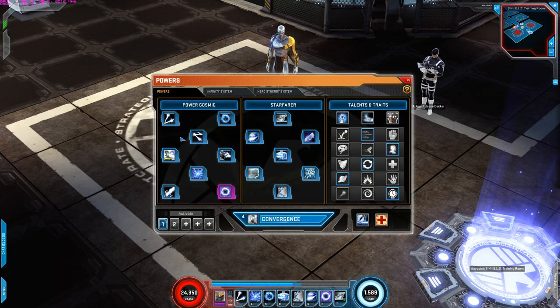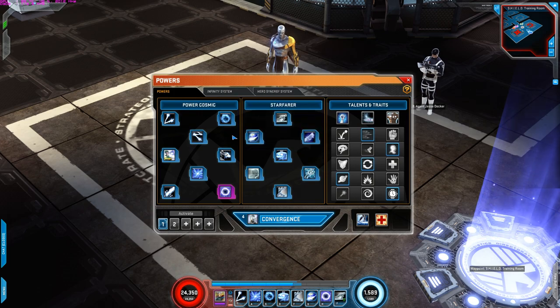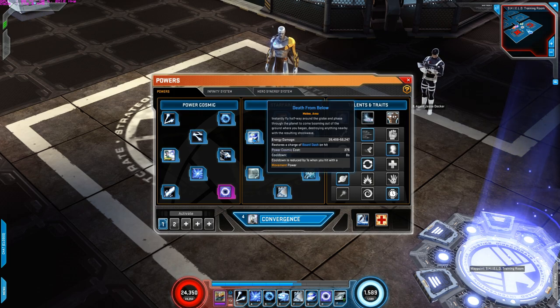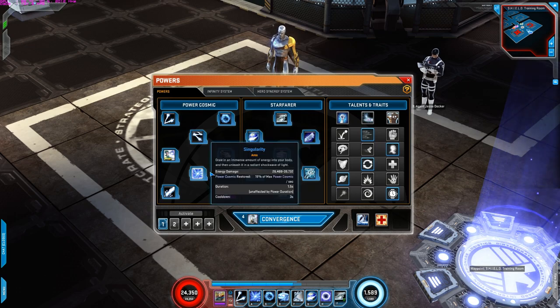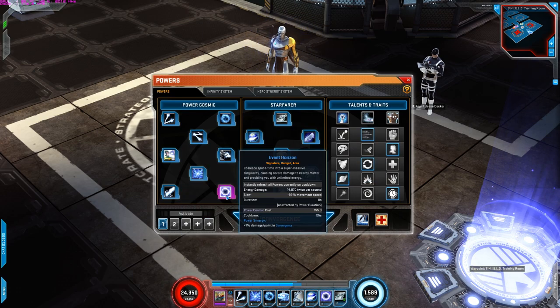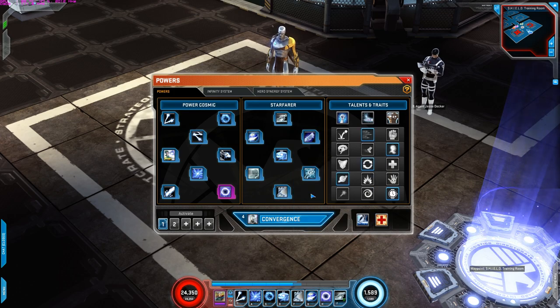For the powers I use top to bottom left to right: Cosmic Beam Array, Subspace Rift, Death from Below, Board Dash, Singularity, Reconstruct, Event Horizon which is the signature, and Repulse. That's it.